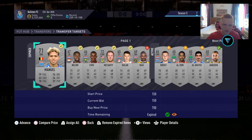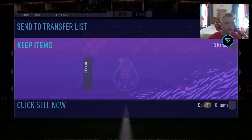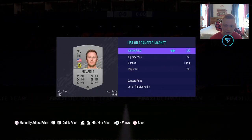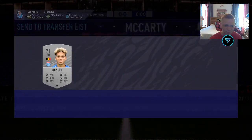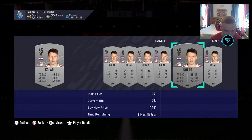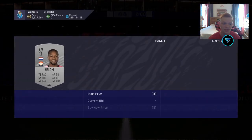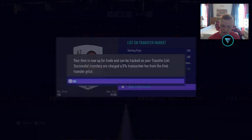It's a very easy and continuous method that you don't really have to take breaks from unless your transfer list fills up. As you can see, you just keep winning cards, keep listing them up, and making easy coins like this. The idea is just to get as many cards in as possible — you don't worry about the exact price you're bidding at or what they're going for. Just pick up as many as possible and you'll be making easy coins.